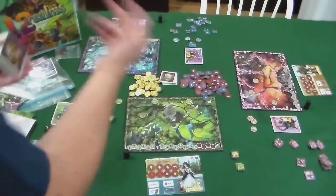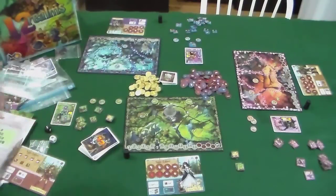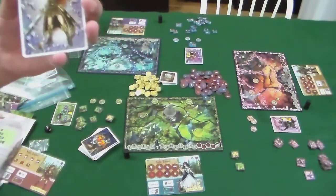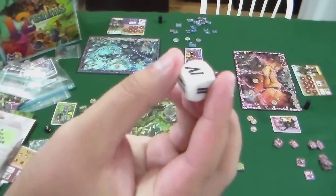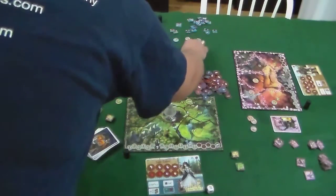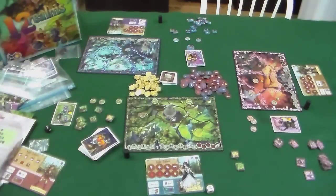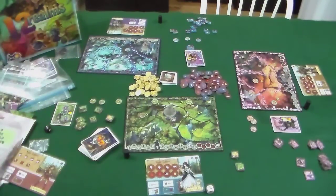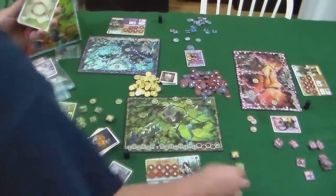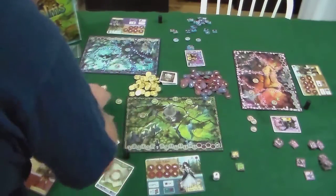We drew a Valkyrie — to determine where it goes, you roll this die numbered one through six in Roman numerals. I rolled a six, so the Valkyrie goes to area six. It's now in a section with an artifact, meaning I can actually go pick up the artifact without fighting the Valkyrie if I want. Next, a crown of thorns artifact goes to section two.